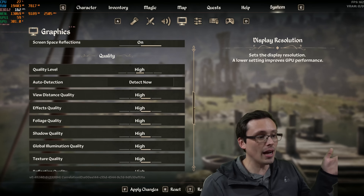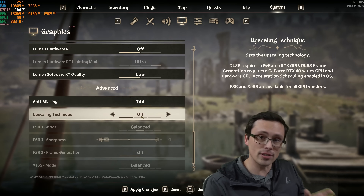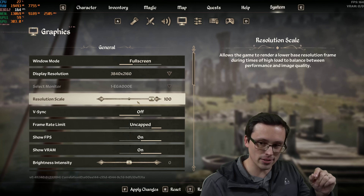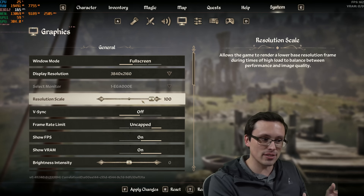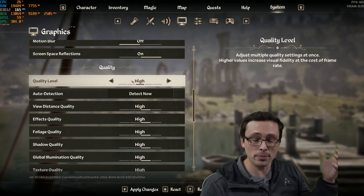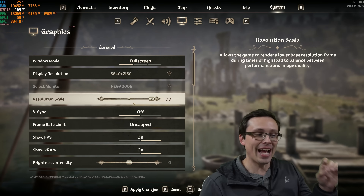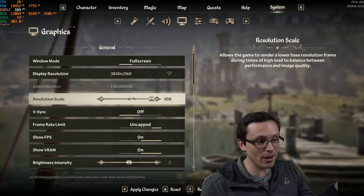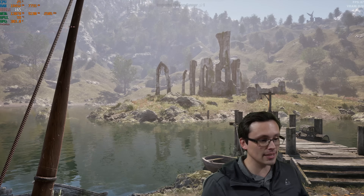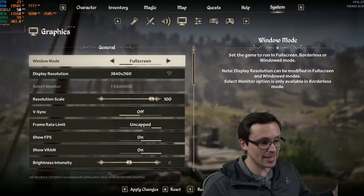Right now I'm on the 9070 XT at 4K, at high settings. If you have upscaling like FSR or DLSS turned on and you adjust the graphics settings, it does not mess around with the internal rendering resolution scaler. And if you turn off DLSS and FSR, it stays at 100%. But if you adjust the graphics presets while DLSS and FSR are turned off, then it adjusts the resolution scaler as part of changing that preset. Let me show you. Right now I'm at 100% resolution — full native 4K at high settings using TAA — and performance is around 50 FPS.